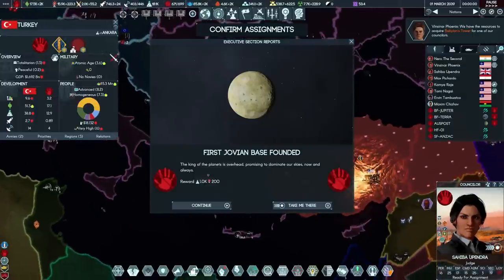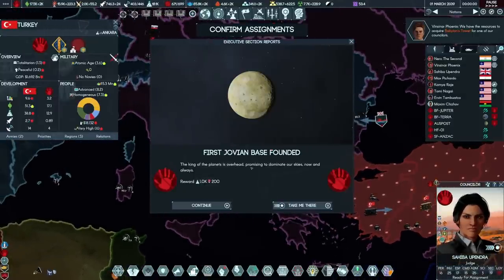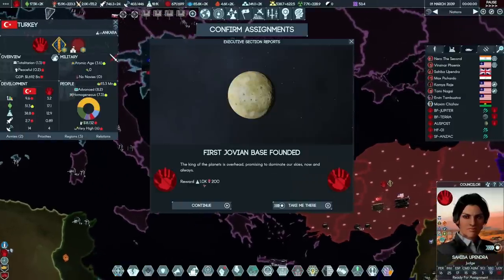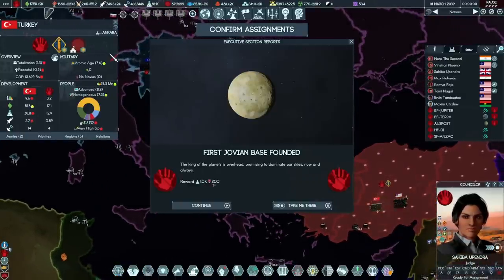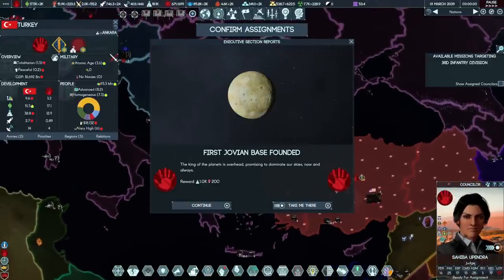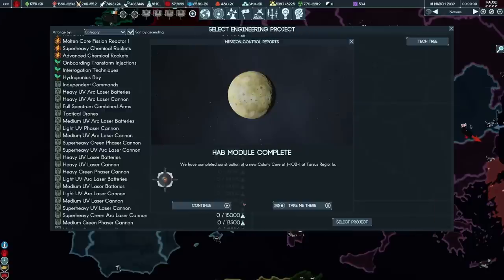I feel like this is an appropriate backdrop as any — the first Jovian base is founded. The king of planets is overhead, promising to dominate our skies now and always. 1k science and 200 influence isn't huge at this stage of the game, but it is a point of pride. Meanwhile, the battles are raging in Turkey on planet Earth, but I feel like much more important is what's going to be happening in the skies above.